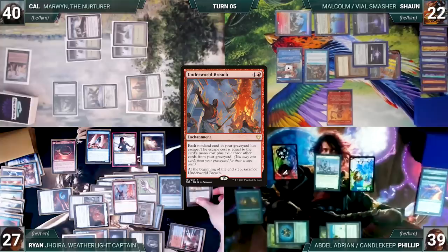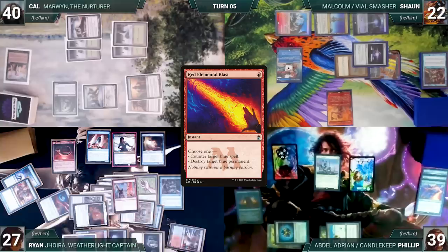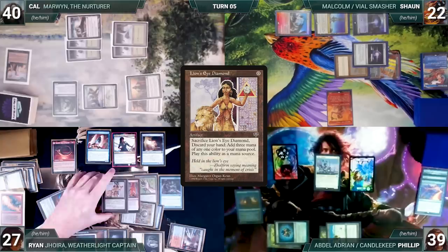Force counters Tainted Pact, and Underworld Breach resolves. Ryan cracks his Lion's Eye Diamond, discards his hand — which contains nothing — and adds three red. He casts Red Elemental Blast from exile, targeting Sean's Rhystic Study. Mystic and Rhystic trigger and Sean draws two. Then Rhystic Study is destroyed. Ryan escapes Red Elemental Blast from his graveyard, targeting Sean's Mystic Remora. Sean draws through Mystic, then Mystic Remora is destroyed. Ryan escapes LED — Joyra and Assistant trigger, Ryan scries one and draws a card.